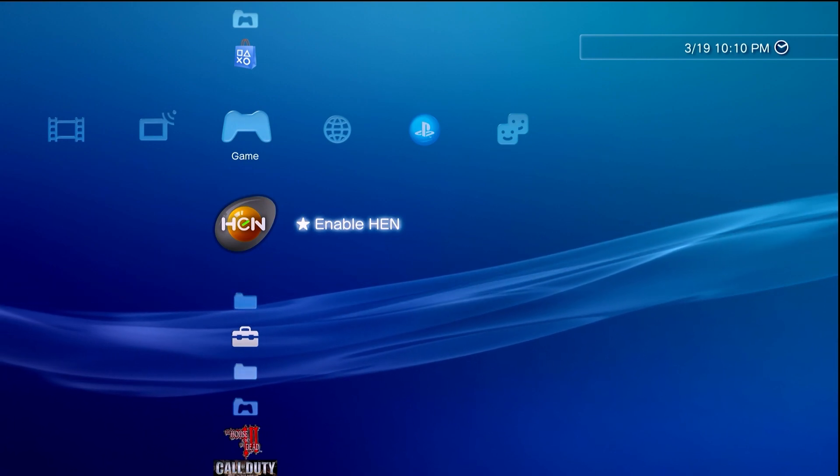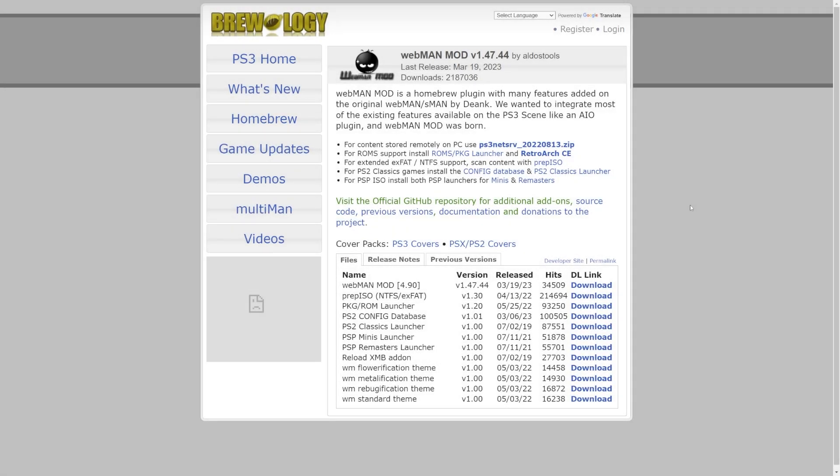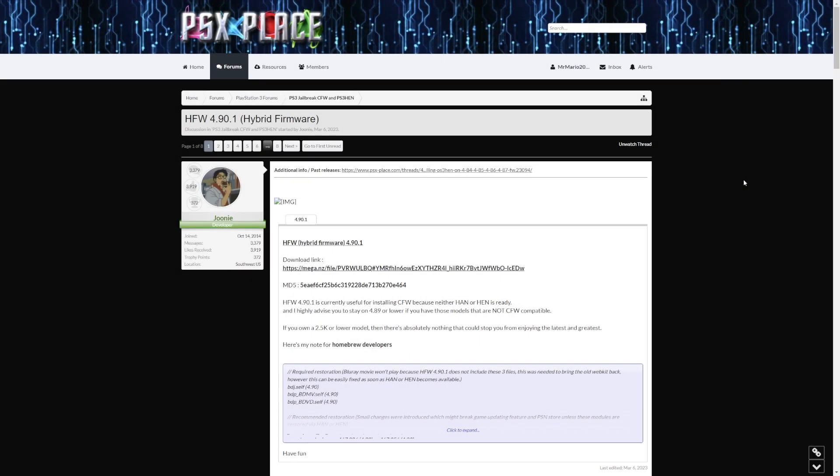With that said, let's move over to our computer. Over at our computer we're going to need a few downloads. First of all we're going to need the latest version of webman mod — we're going to install this first, before we do all the upgrades, just so we don't run into that issue regarding plugins and PS3 HEN freezing. Download the latest version of webman mod and just download the package file somewhere you can easily find it.